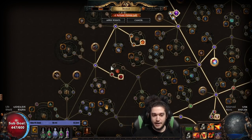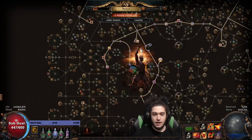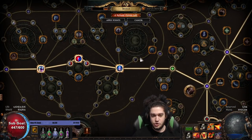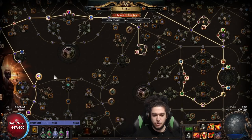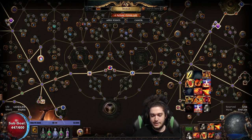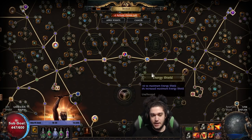When we get Soul Tether we'll need those extra points for efficient ES nodes. I'm considering dropping the Witch section and routing differently, but for the min-max version you're going to need a little bit of mana. Vitality takes a flat mana amount, and our other auras - Flesh and Stone and Purity of Fire - are percentage-based. So if I want to fit in Arctic Armor, I'm probably going to have to stay in that area for the mana.